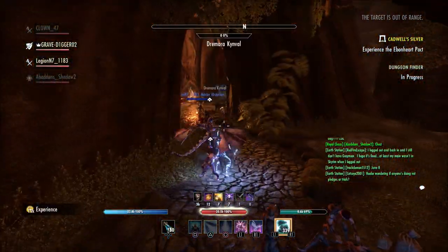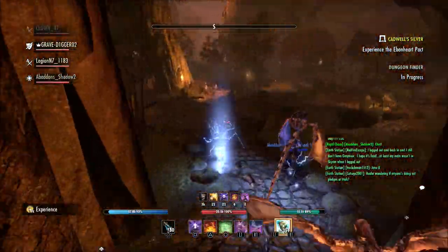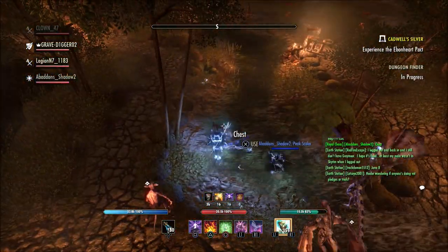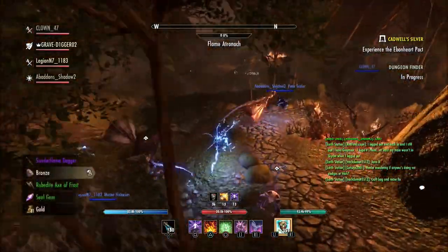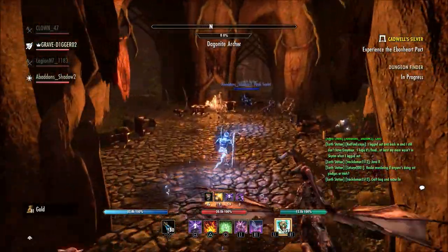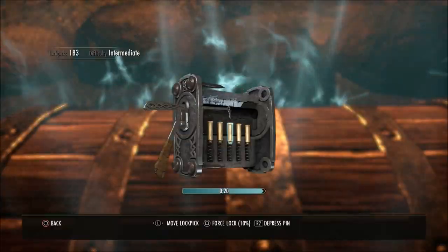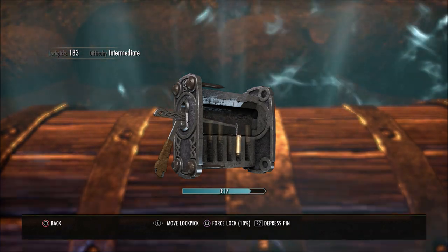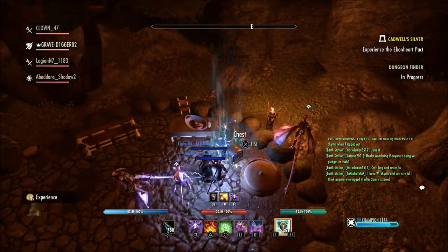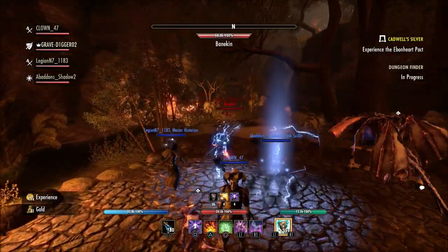Another thing they could do would be different stair options. Most of the stairs we have available in game are too bulky, even the narrow version. If you want to make a second floor in your house, the stair options we have are not really designed to do that — they're designed more for an outside look or a bigger open space. I think if they had some thinner stairwell options, maybe some spiral stairwell options, something that would fit inside homes more easily and not be so bulky, that would be great.